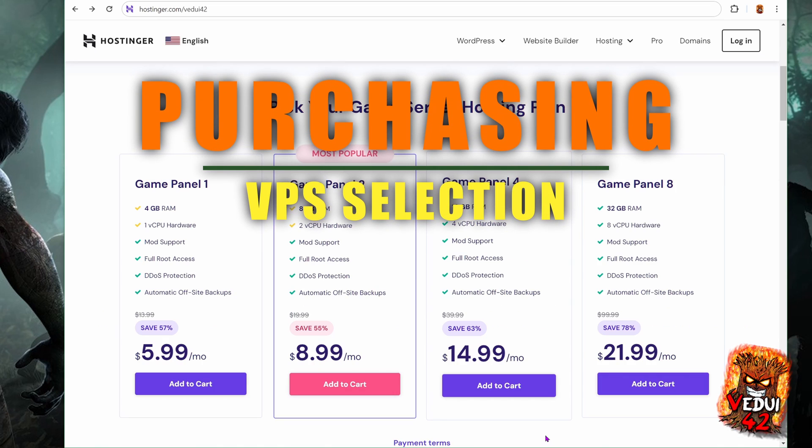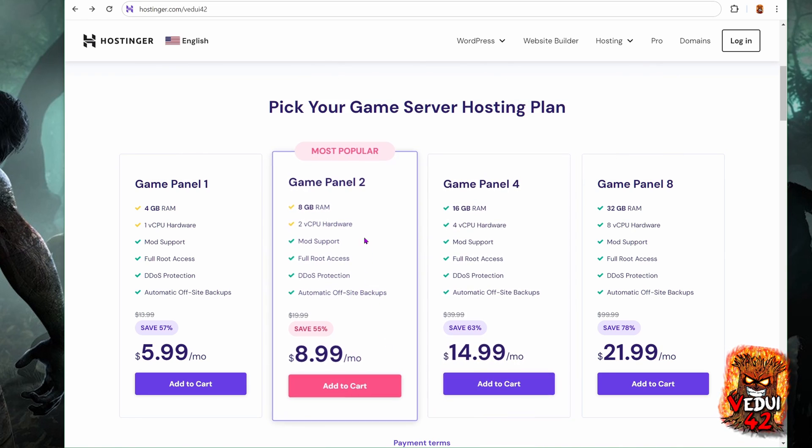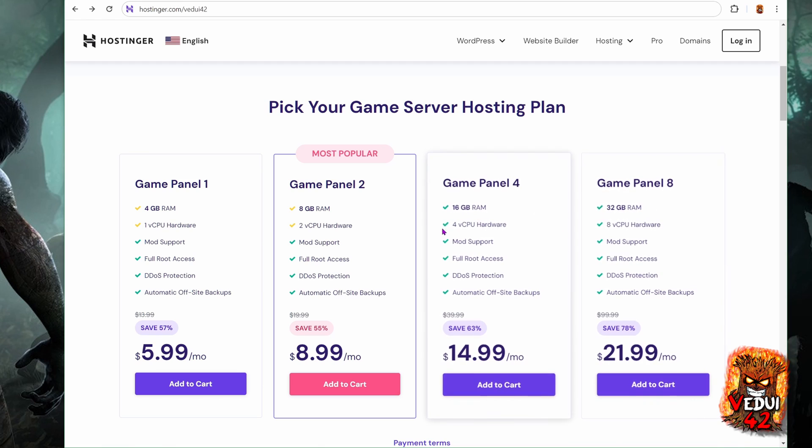Now the first thing to do is pick your game server hosting plan, and this is where you have to think about what you're trying to run. If you're only trying to run a small server, GamePanel 2 is probably a good choice. If you're looking at having two, three, or more servers — such as migrating from another service provider — consider GamePanel 4 or 8, because that gives you a lot more RAM and more vCPUs. If you're running a heavily modded game server, you might want a higher level GamePanel as well, because you do need that extra RAM and CPU.